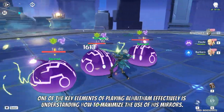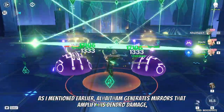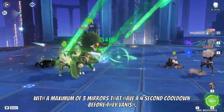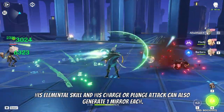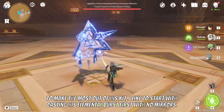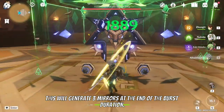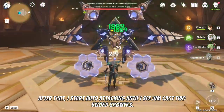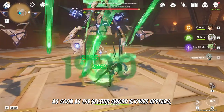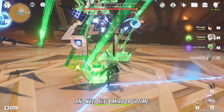One of the key elements of playing Al-Haytham effectively is understanding how to maximize the use of his mirrors. Al-Haytham generates mirrors that amplify his dendro damage, with a maximum of three mirrors that have a four-second cooldown before they vanish. His elemental skill and his charge or plunge attack can also generate one mirror each. To make the most out of his kit, I like to start with casting his elemental burst first with no mirrors. This will generate three mirrors at the end of the burst duration.